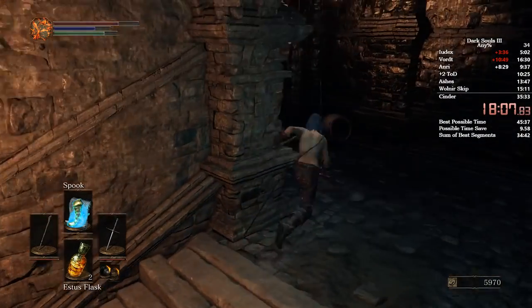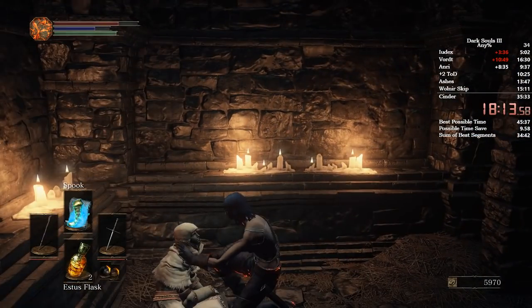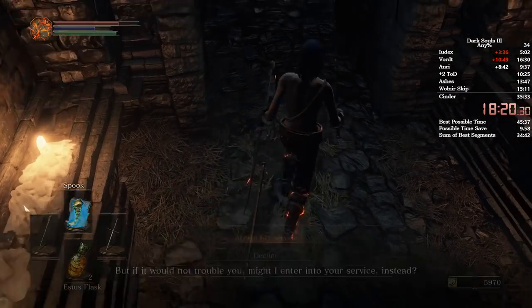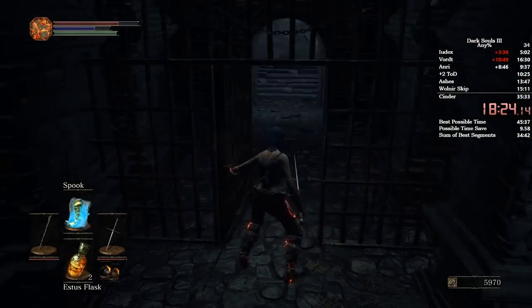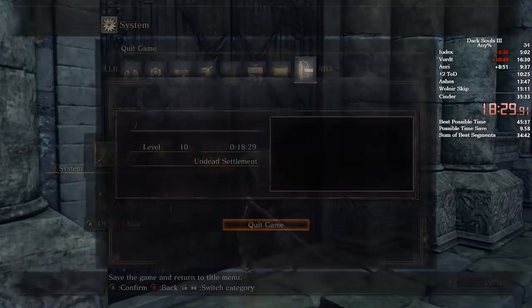Come here to this lady and spam A on her — there's a lot of talking. Spam A until she disappears. Now run through here. Run up to this door and again, as soon as you open it, quit out.